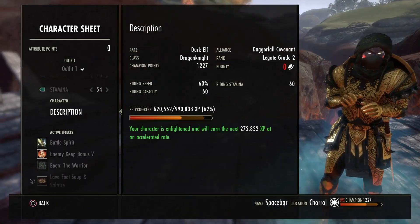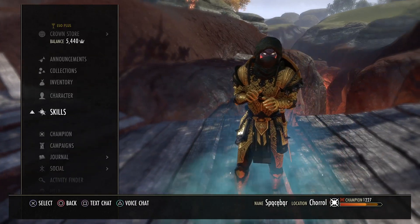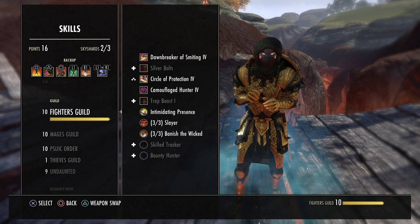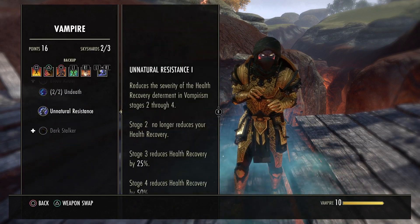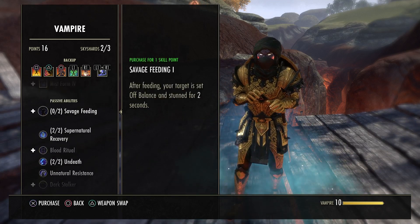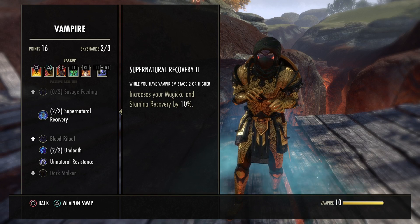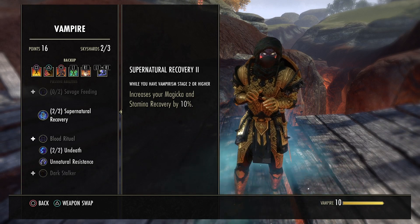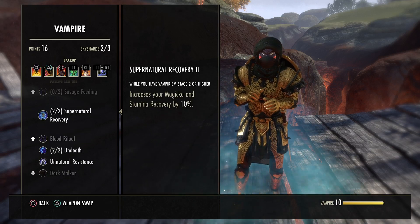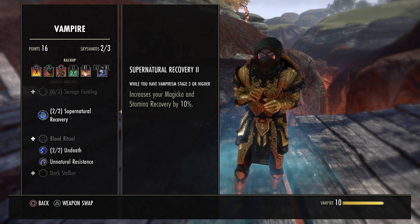We are using the Warrior mundus stone and we are vampire. The only reason I'm a vamp is that my Mag DK was a vamp and I've just never gotten rid of it. This upcoming patch there are going to be a lot of changes to vampire, and unless somebody can make it work with Mist Form and the new skills, I'll test it out and see. But the increased cost for non-vampire abilities is going to be a big hurt for sustain, so we'll see where that takes us. I probably will not remain a vamp, just depending on the testing.